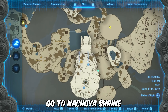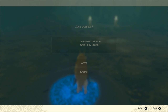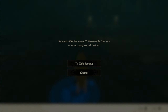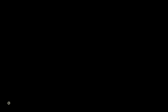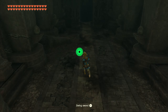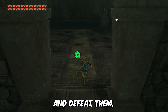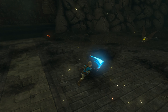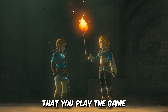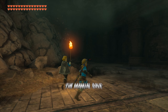Step 1: go to Nachoya Shrine and manually save the game. Step 2: go to the title screen and start a new game. When you reach this location, you will encounter some monsters — just go ahead and defeat them. After beating the monsters, an autosave will be generated. It's super important that you play the game until this point because this will allow you to have a permanent glowing Master Sword. Now you should load the manual save in the Nachoya Shrine.